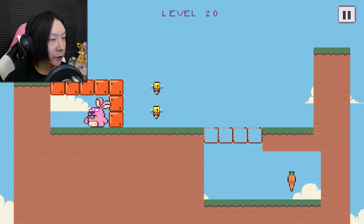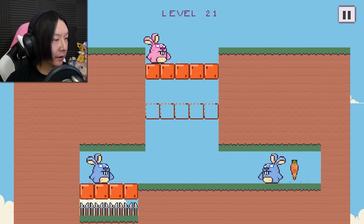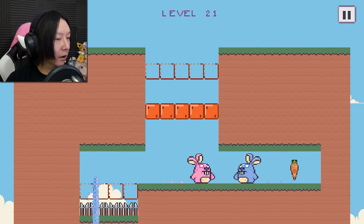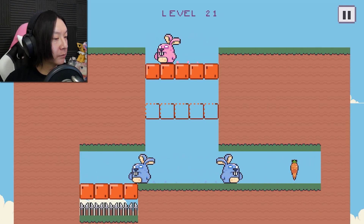Oh god, now we have bees! Even nature's rebelling during the bunny zombie apocalypse — even the bees want to kill me now. They're so fast down there. I only have like one shot to time this. Oh, I made a miss — oh my god, that's so hard! This is where it ramps up in difficulty. We're at level 21, which is pretty far.